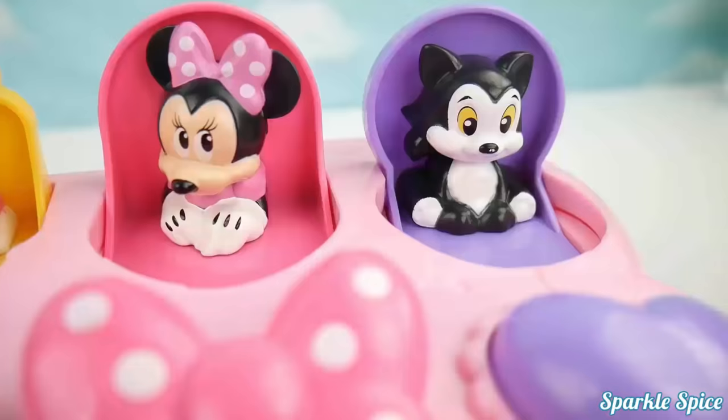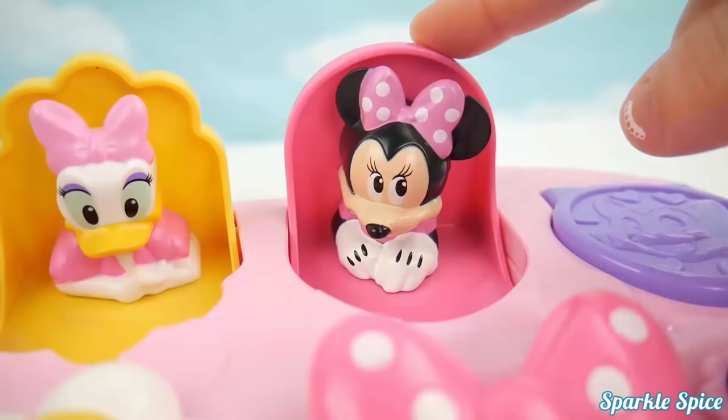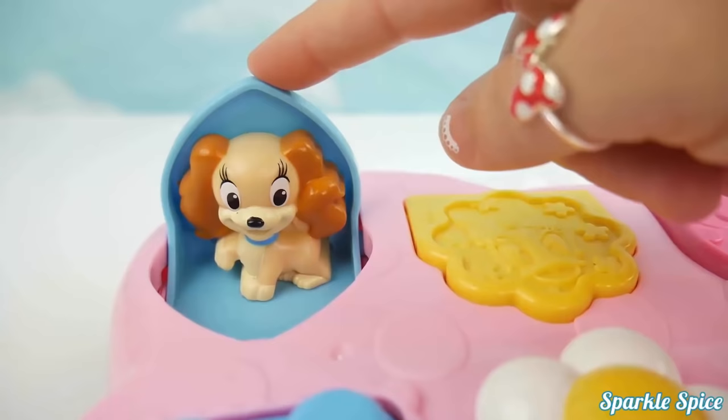Okay, here in purple is little Figaro. See you later, Figaro. Now in pink, we have Minnie Mouse. Bye, Minnie. In yellow is Daisy Duck. Bye, Daisy. And finally in blue is little Fifi. See you later, Fifi.